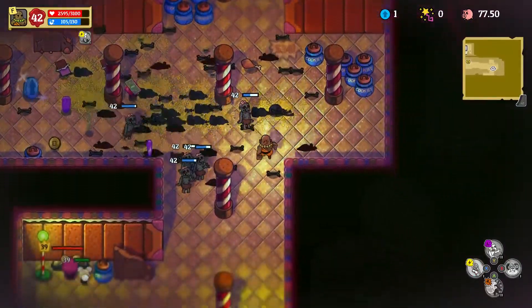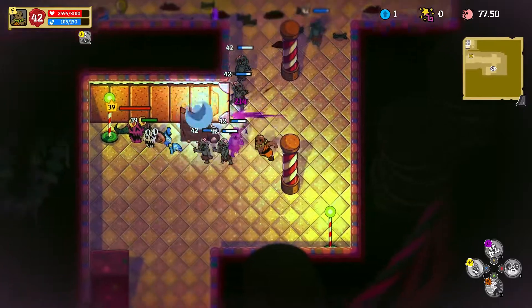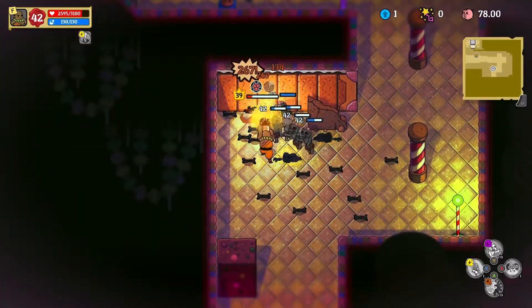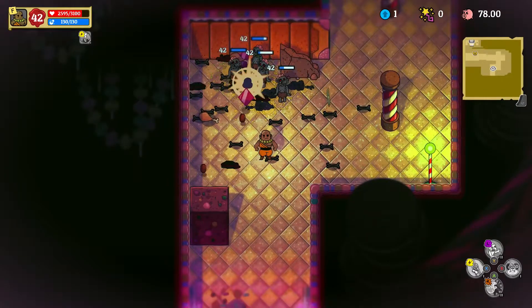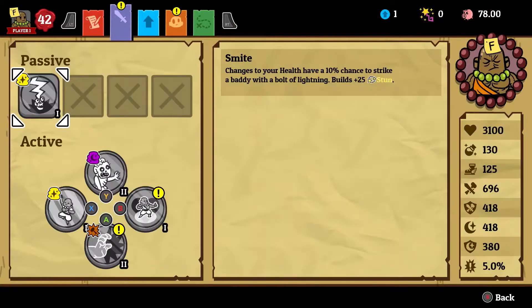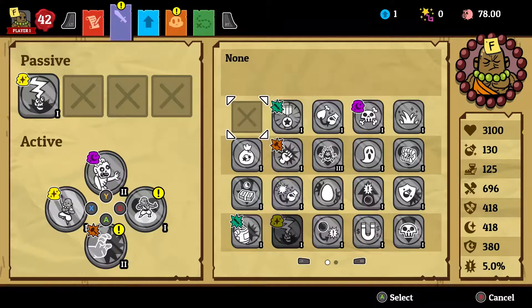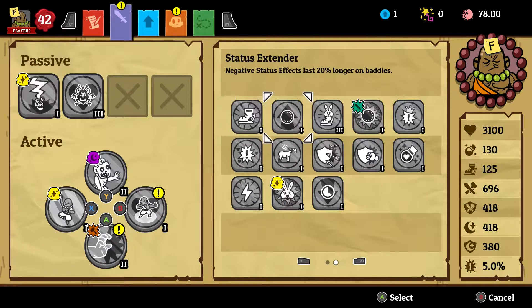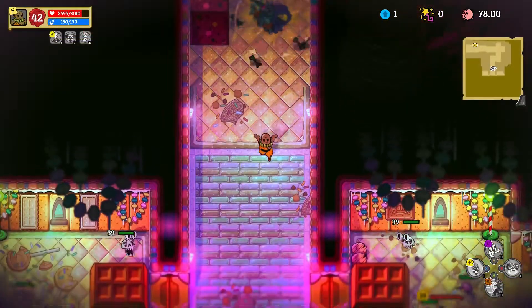Now that I have this rad zombie army, I can make the most out of that with customization too. Let's tweak my build with a few more passive abilities. One's called Unstoppable Underlings, and the other, from the Necromancer form, is called Blood Pact. One makes my zombies run faster, and the other will take part of my damage and turn it into healing for my zombies.